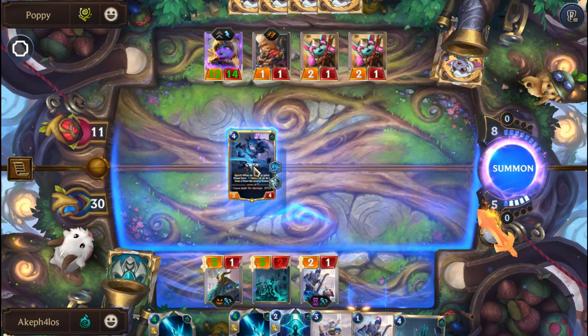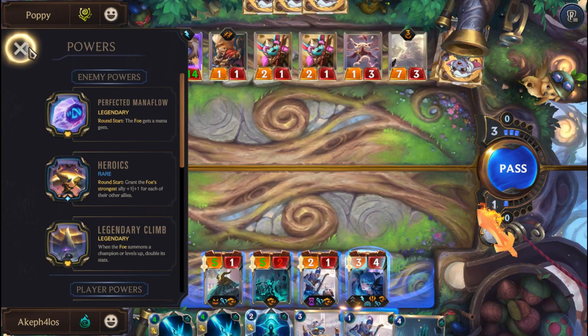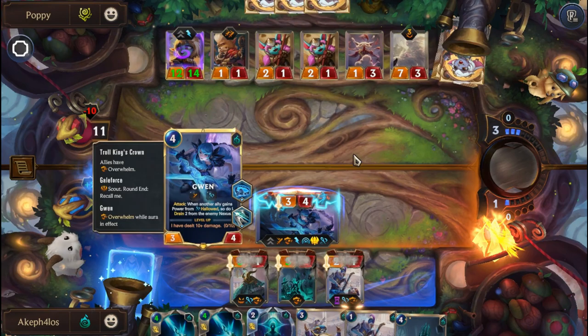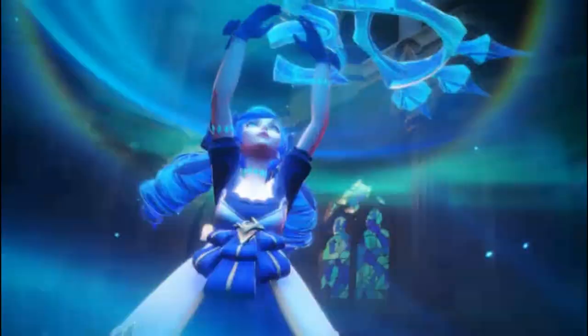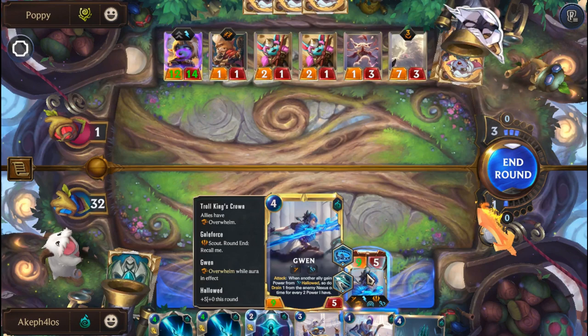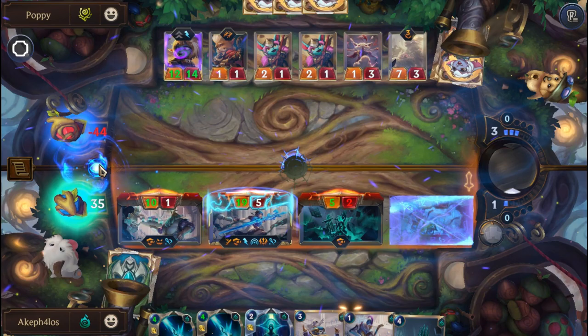Gwen on. How do we get a plus 4, plus 5? Oh okay — Heroics, round start grant the full strongest ally. I wasn't aware of that. Alright, let's attack with Gwen and trigger the Scout — and as you can see, Gwen got that first Hallowed which is now why she's an 8-5, and she levels up as well, which is cool. And if we attack again, Gwen should get even more buffed up because of the Hallowed — as you can see she goes up to 19.